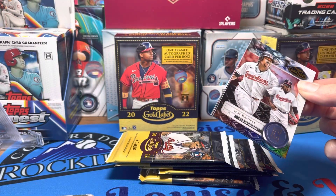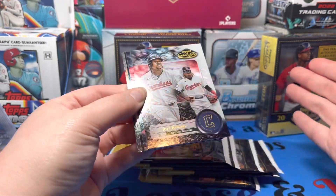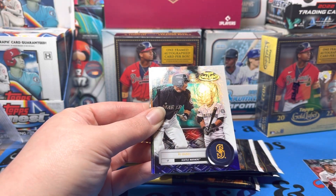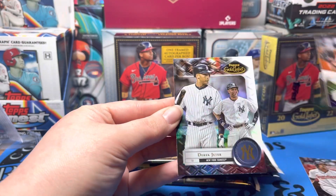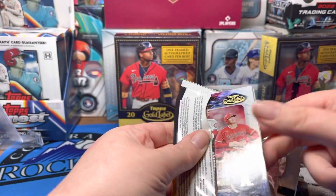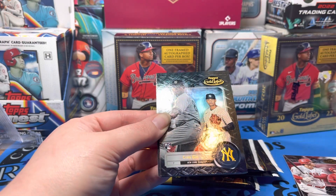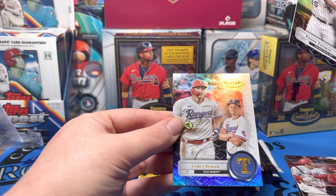It says Class One, so you need to sort it by class. You got Jose Ramirez Class One, Class Two, Joe Ryan. Put the rookies together — each row. Class Three. Class One Justin Verlander, Class One Derek Jeter. Class Two. Ohtani Class One, Edward Cabrera Class Two.